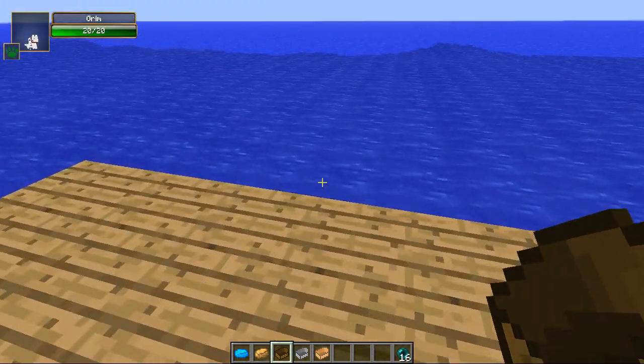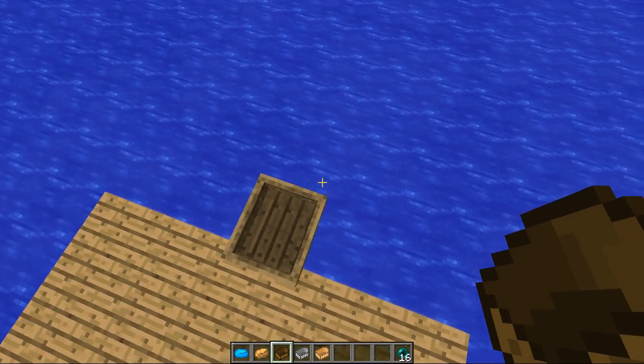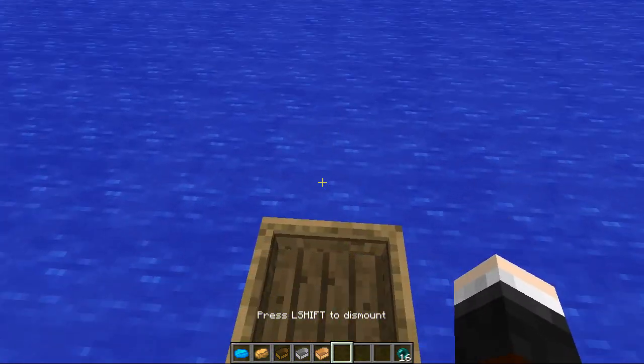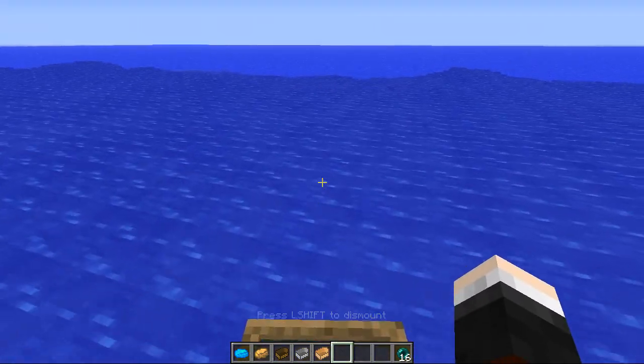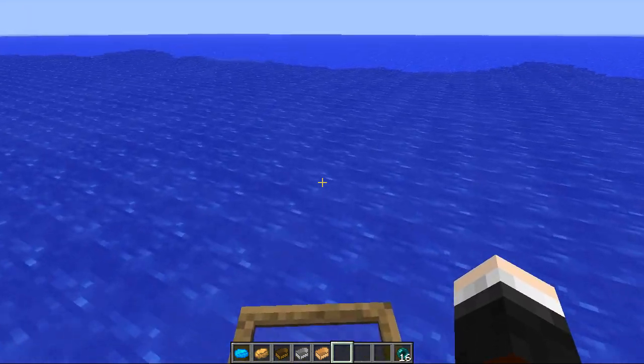Let's have a look at the wooden boat first. It's a little bit glitchy in how you spawn them in, but there we go — there is the wooden boat. Oh, it's stuck on the edge. Just push it into the ocean. And here we go. It's very, very slow. Look how slow this is — way too slow.